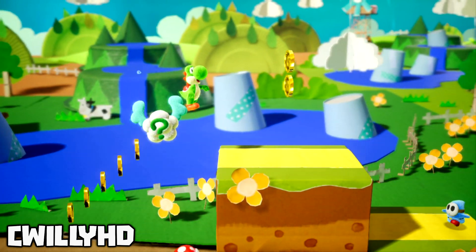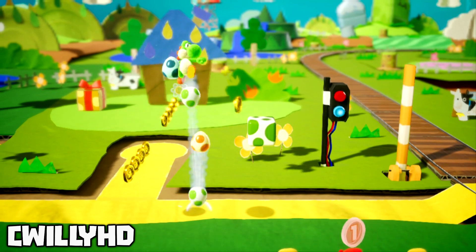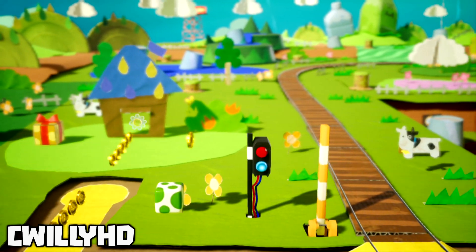Since you're able to bounce off them, Yoshi will begin to soar up into the air. Using the max amount of eggs will even get Yoshi up and off the screen until the camera catches back up to him.